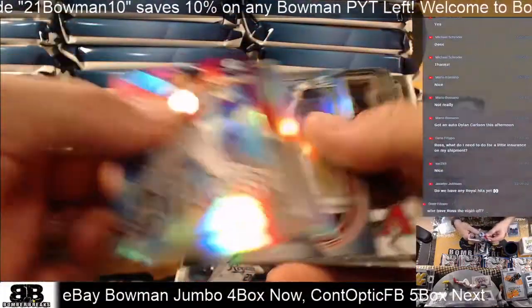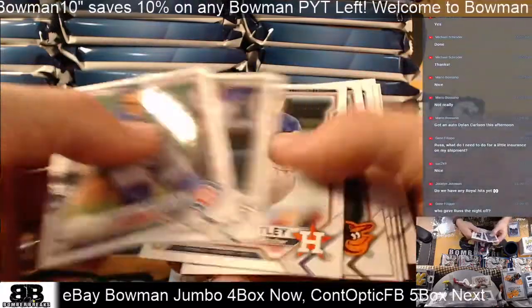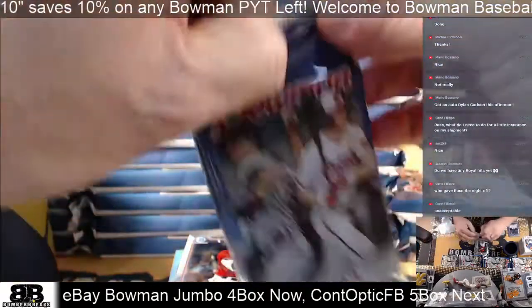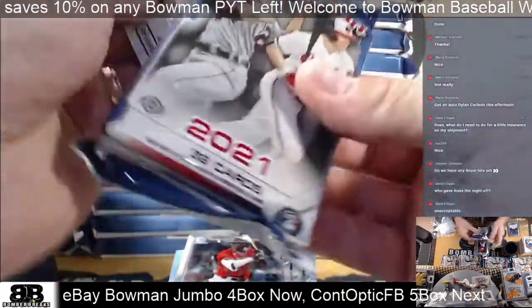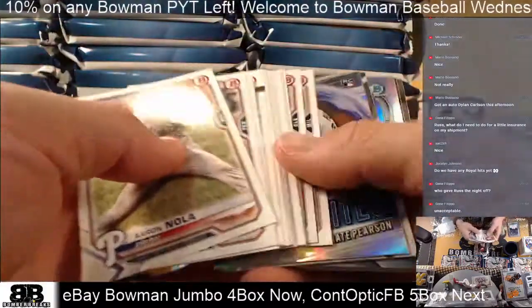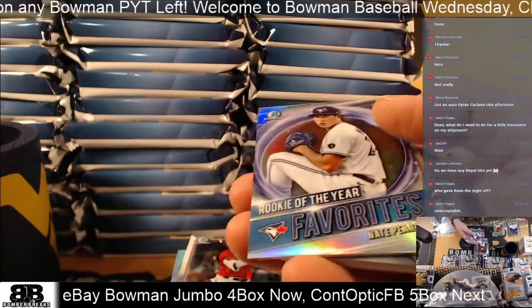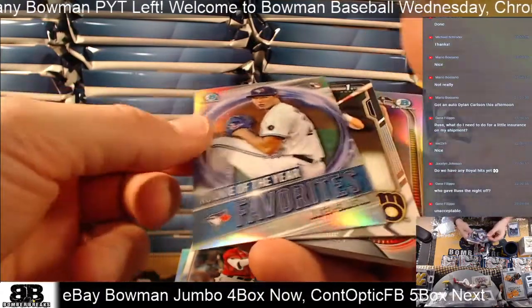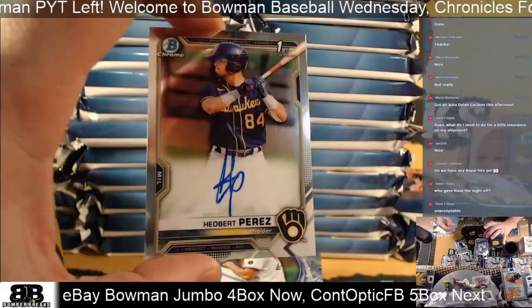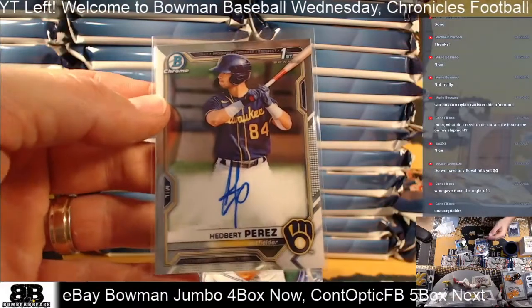Carol, Bellinger, and Lux. Perdomo, Walls, DeNova, Liberatoria, and Crow Armstrong. We got a Brewers autograph — Pearson — and Hedbert Perez for the Milwaukee Brewers!